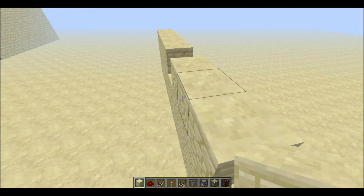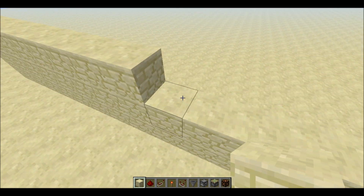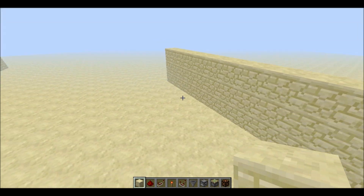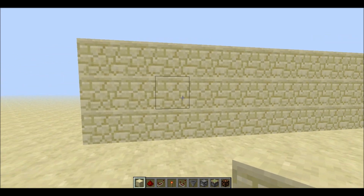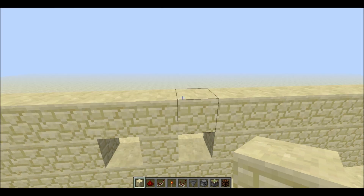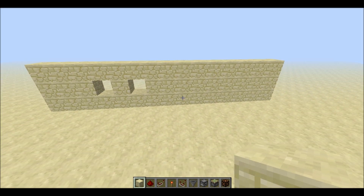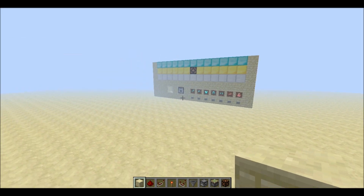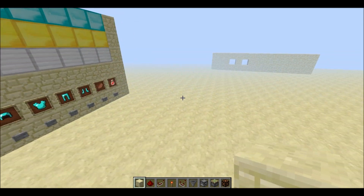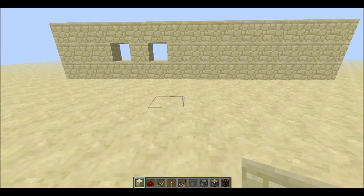On the side that you want the items to be dispensed and gathered, you come in three blocks, knock out one, go one more block, and knock out another. This is going to be the front wall of your machine, and as you can see it is pretty much exactly identical to this one.